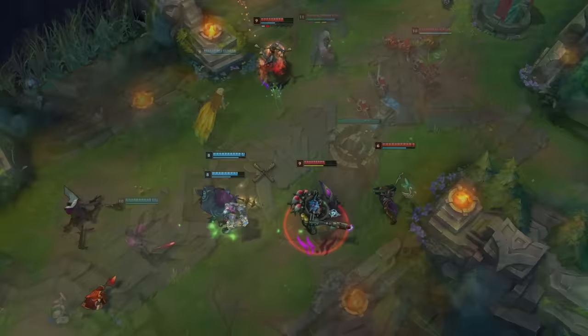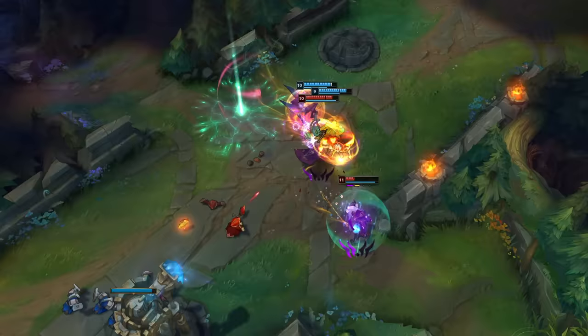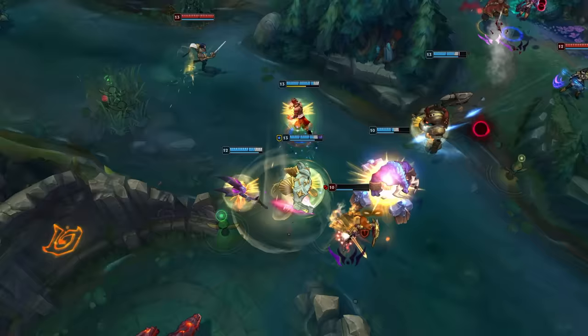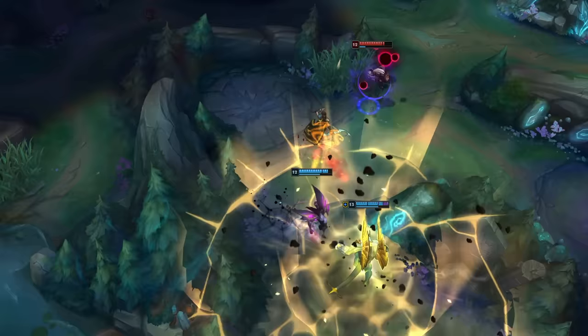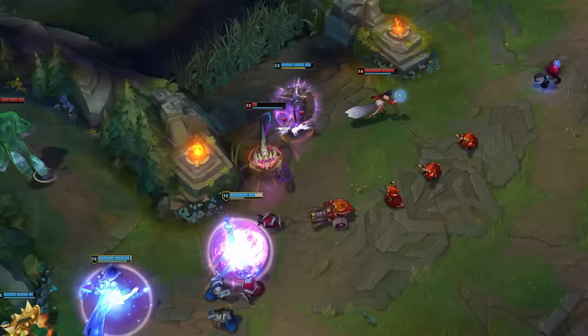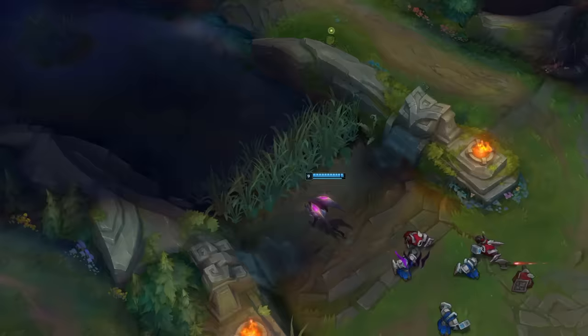Kaisa's abilities and evolutions give her multiple ways to approach a teamfight. One method is to rely on Supercharger, harassing their front line for constant cooldown refreshment and using Killer Instinct to dodge crowd control or kite divers. Just make sure you don't abandon your team to 1v5. Alternatively, you can lurk on the outskirts waiting for a well-aimed Void Seeker or some friendly crowd control to dive in and pop a squishy. Stay alert for opportunities to follow up on an ally's engage and land that final stack of Plasma for the kill.